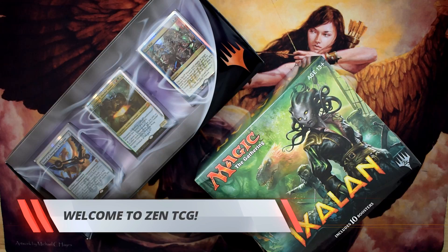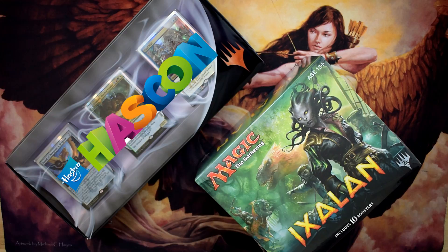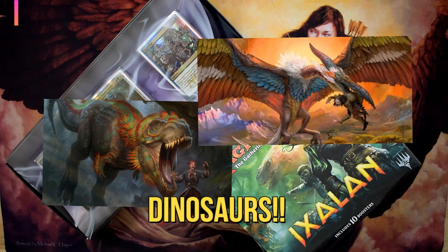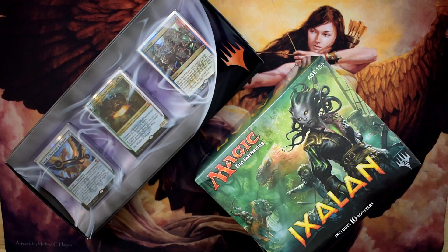Hey guys, welcome back to Zen TCG! Today we have something special lined up. We have one product that came out of Hascon and one new set from Magic the Gathering which is Ixalan. Who could resist the Gorgon pirates and of course the very colorful dinosaurs, which is a new subtype for Magic the Gathering? The main reason why we're opening up Ixalan packs and boxes is to collect all of them in foil form if possible.